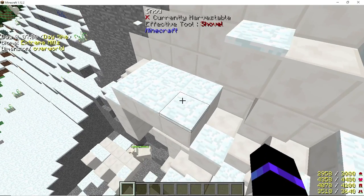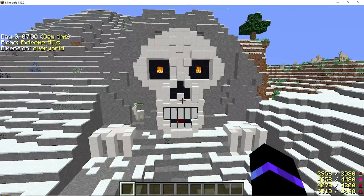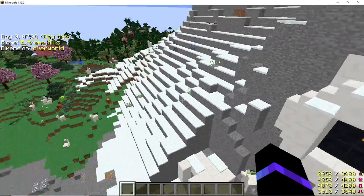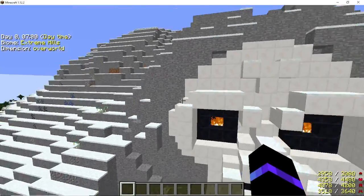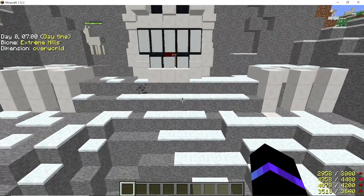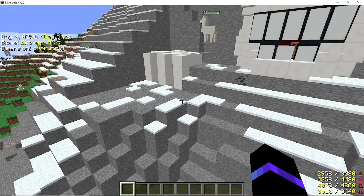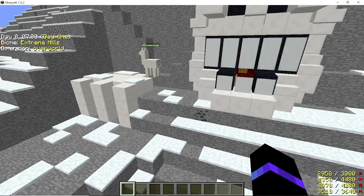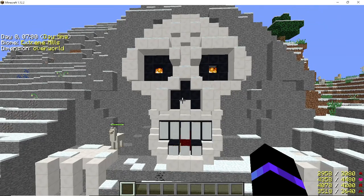I didn't lay the snow down — it just snowed and covered it, but I think it adds a little extra something; it looks like it's been there forever. You can add vines depending on what kind of mountain you have, add dead bushes to make it look even creepier. If you have the option with the mod pack you're using, you can have gravestones and skeletons — I wish I could have done that with this one.